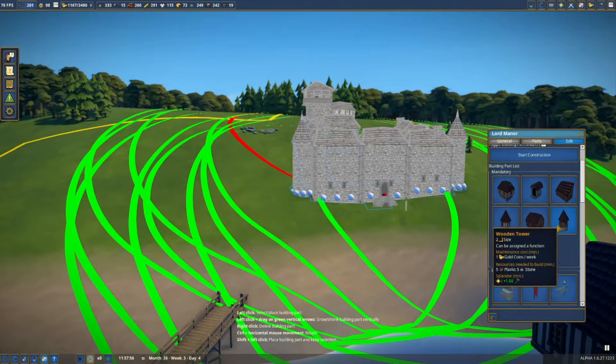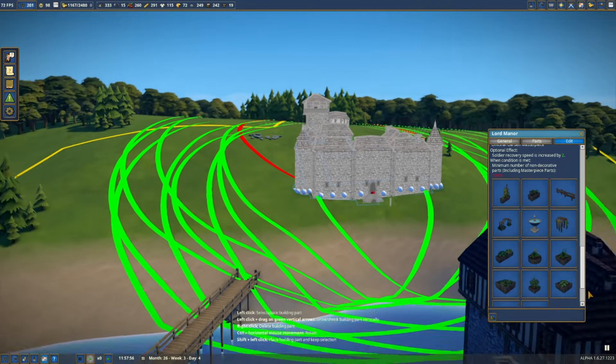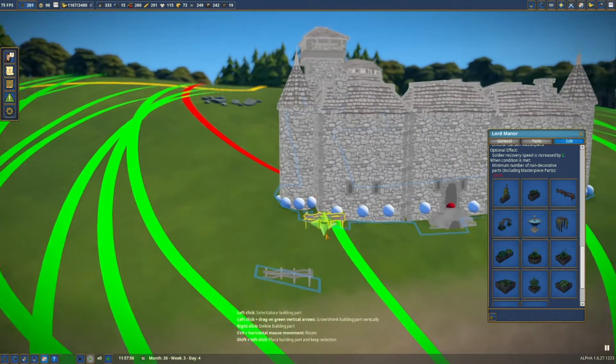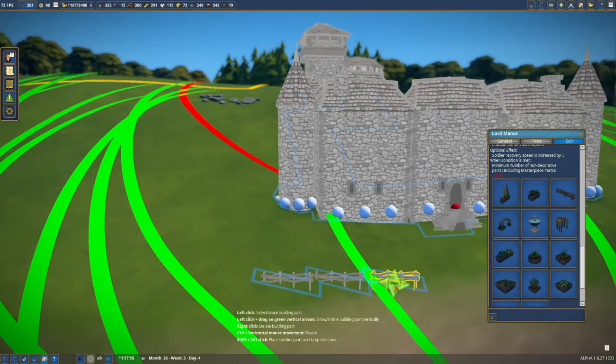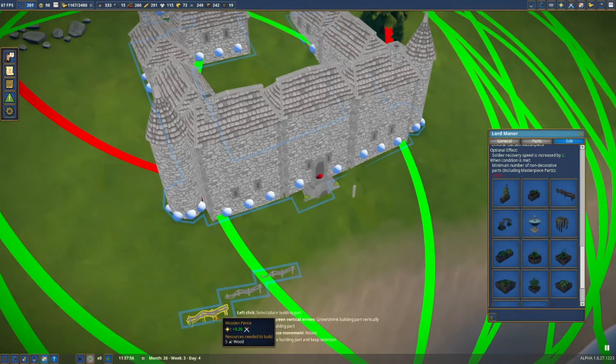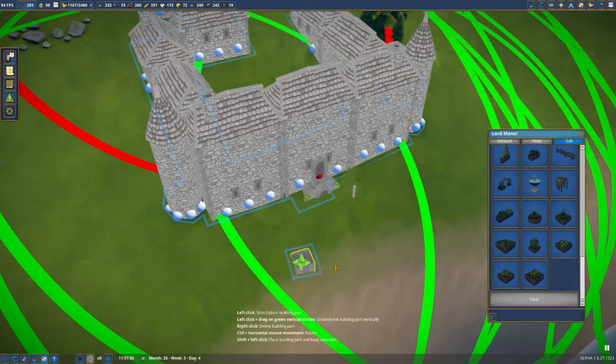What else have we got? Got a stick on here. Shift and left click — there we go. Hang on a second, looks hideous. Let's get them lined up first. I don't want to do fences actually — I want to do some... these are my fanciest mancing things out there.